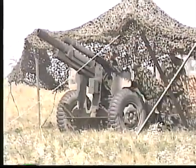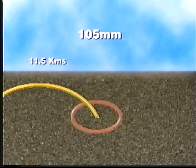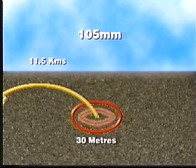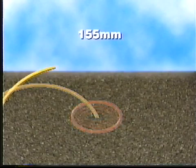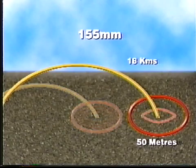Depending on the gun and ammunition, the 105mm can achieve a maximum range of 11.5km using standard high-explosive ammunition, which has a lethal radius of 30m. With extended range ammunition, 18.5km can be achieved. The 155mm is effective up to 18km using conventional ammunition, which has a lethal radius of 50m.